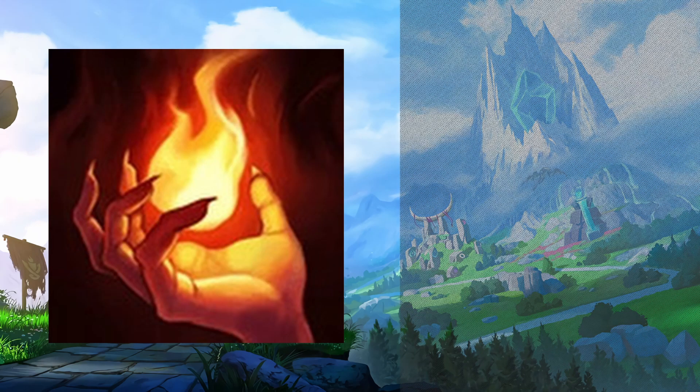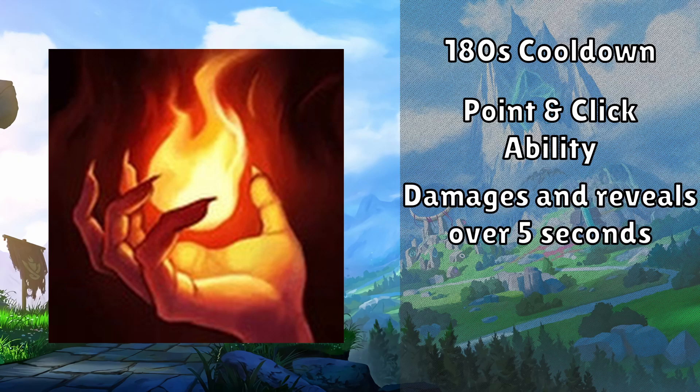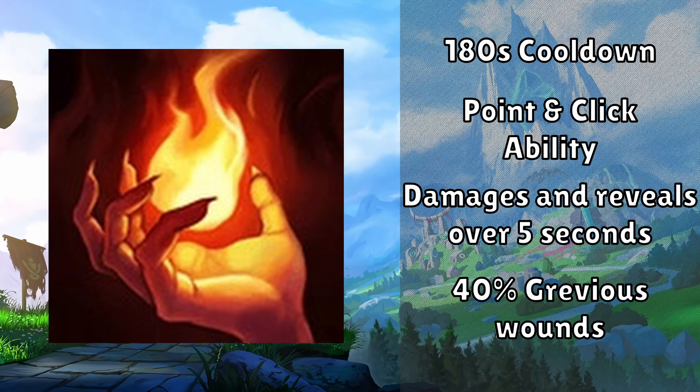Next we have the most aggressive spell: Ignite. This has a cooldown of 180 seconds and works as a point-and-click ability, so you can't miss. When used on an enemy champion, it will set them on fire for 5 seconds, where they are revealed and take true damage over this time. It also applies 40% Grievous Wounds to prevent some healing. This is a great option whenever you're looking for kills.